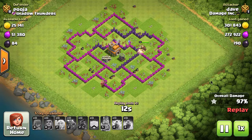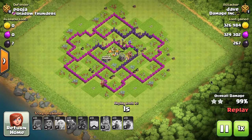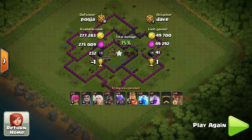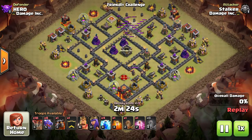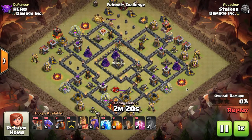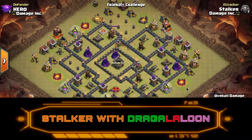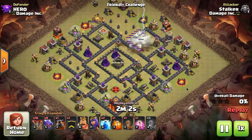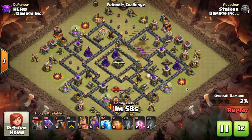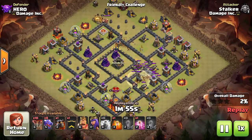Luckily — or smartly — he also had ground troops: the Barbarian King with some wizards. Since there were no more ground-targeting defenses, they easily came in, took out the air defense, and cleared the rest. Lesson learned: if you use dragons with hog riders, use surgical deployment — don't put a whole giant group in at once. Try to path them right toward the air defense, use three or four hog riders with a heal spell, and always pull clan castle troops first. Dragon attackers tend to get lazy about this.